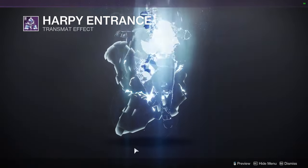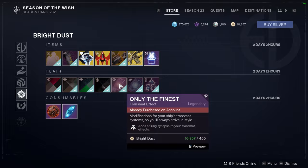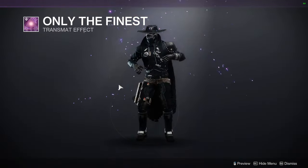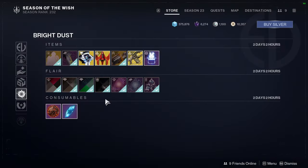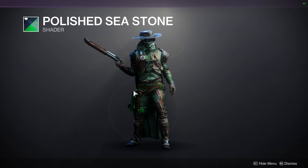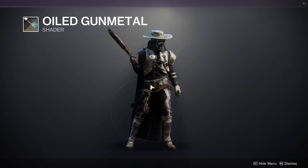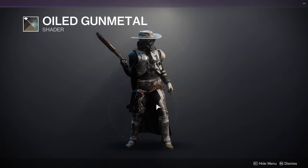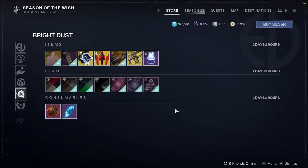Chicken Dinner is an old one - that's from Season of the Drifter, a while ago. Happy Harpy entrance. Vex Gate Arrival. For shaders: Sinking Feeling - I'd recommend this if you're going for an electrical look. Polished Seastone actually doesn't look bad. Oiled Gunmetal - I definitely recommend this; it's a good shader and makes guns look really cool. And Sunrise Warrior is the pink one - there are better pink shaders out there, but I'd recommend it if you don't have a pink shader yet.